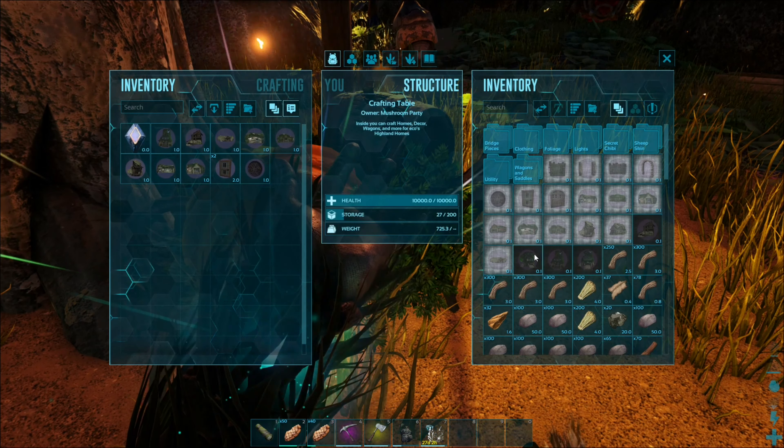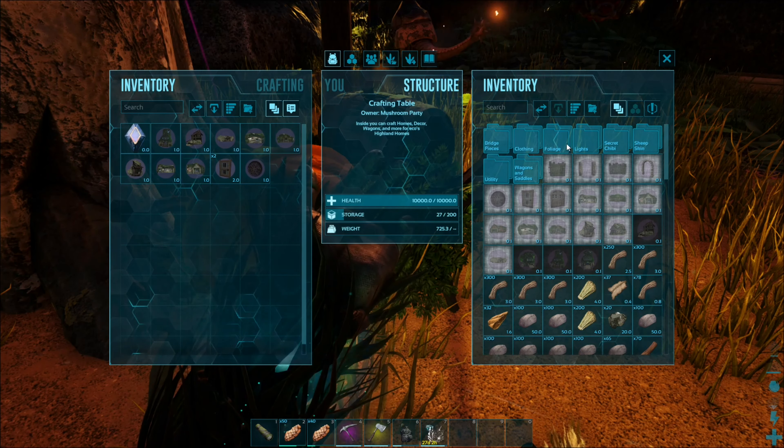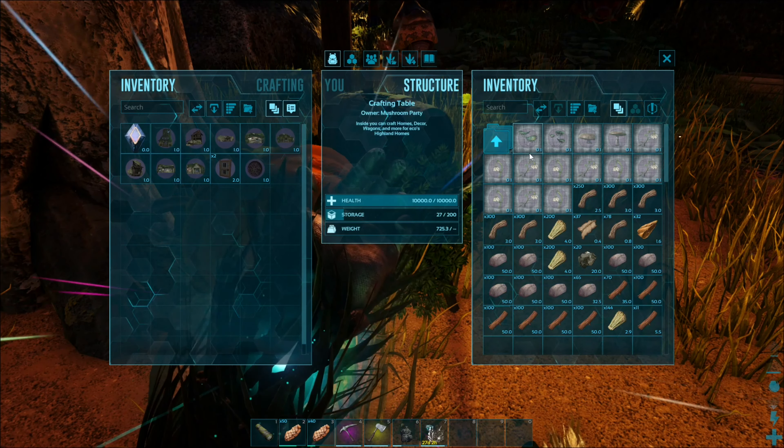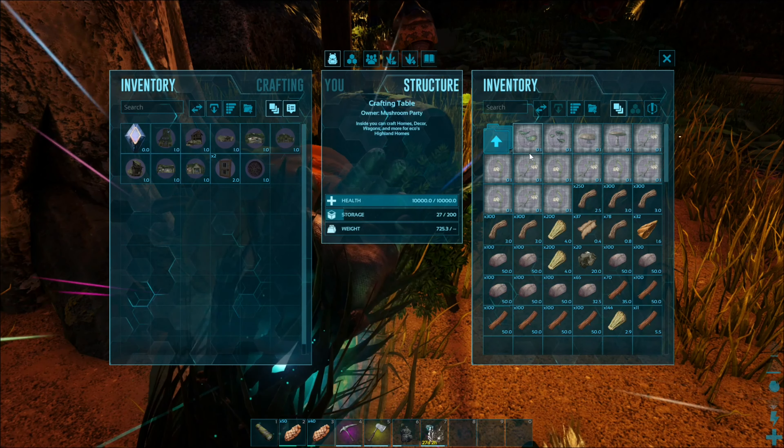There's a bunch of pre-made homes that you can use, so I've made a few of them. There's different tree houses, log cabins, literally like a hobbit hole door, bridges you can build, different clothing, a bunch of role-playing stuff, and a bunch of foliage that we can make. We're going to make a few plants and a few mushrooms, because we need mushrooms — I need to stay on brand for my channel.